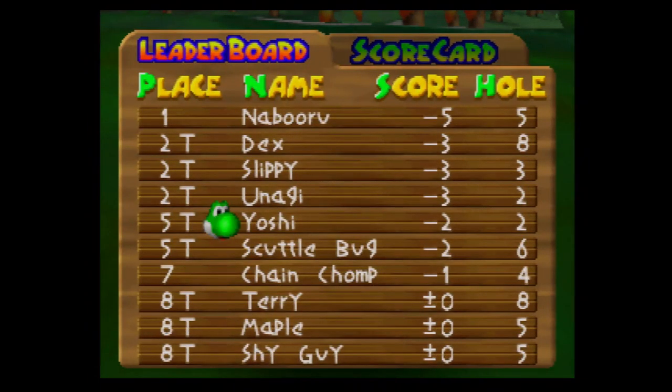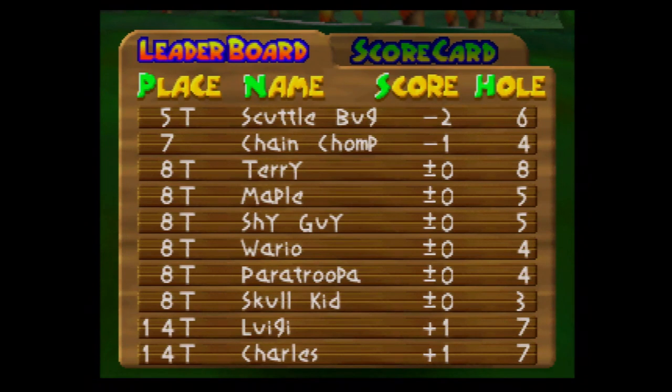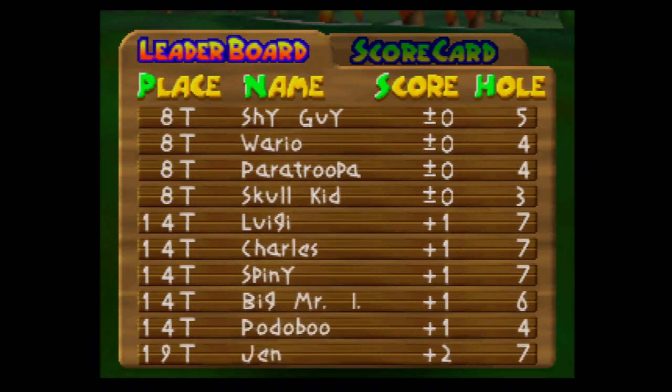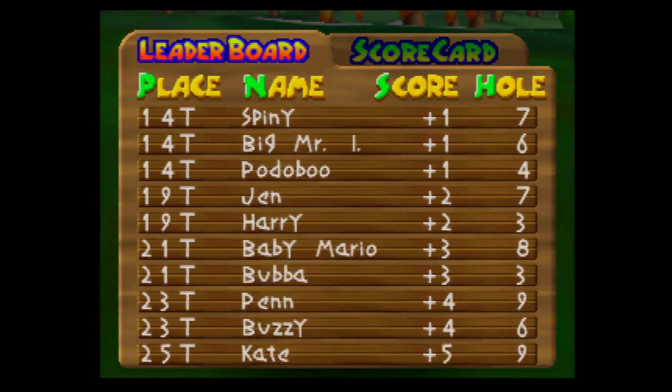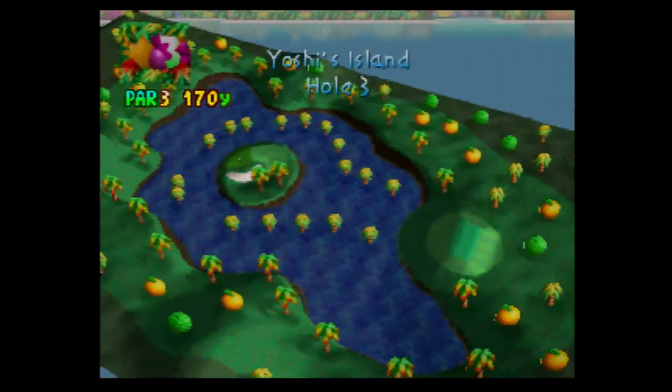Let me look at the game's character list — there's Maburu from Ocarina of Time, Slippy from StarFox 64, the Scuttlebug, Chain Chomp, Maple — who, spoilers, is the character we're going to unlock shortly — Skull Kid from Ocarina of Time, Charles, Spiny, Big Mr. I from Mario 64, Potaboo, and Raru from Ocarina of Time. That's about it.